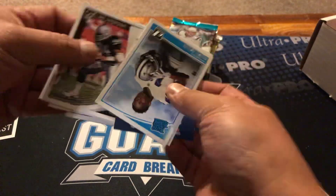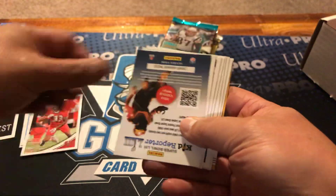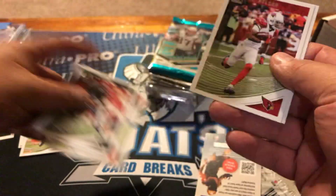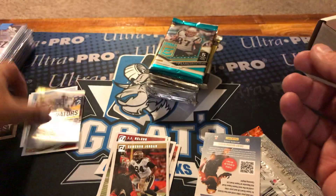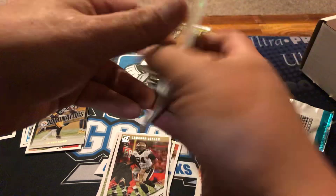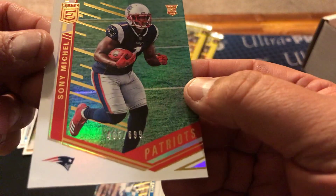Alright, let's check it out. Opening the Donruss — we might have something already. See that? It's just a backwards-numbered card; they've been doing that lately. Snow days Tom Brady, go Rams. Michael Gallup rookie, Calden Davis rookie, Jarrell Cook, Ozzie Newsome, Jarrell Casey, JJ Nelson, Cameron Jordan, and just an insert here — Antonio Brown Dominators. Elite pack: just a numbered card, got Mitchell, Joe McCoy, Kareem Hunt, Keekly, and Sony Michel 699 — go Rams.